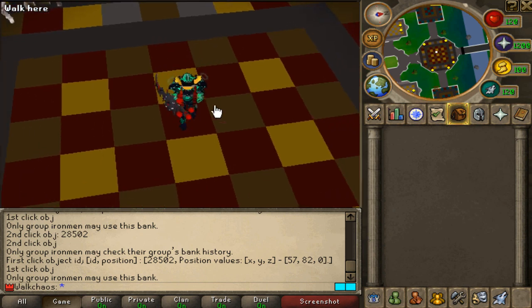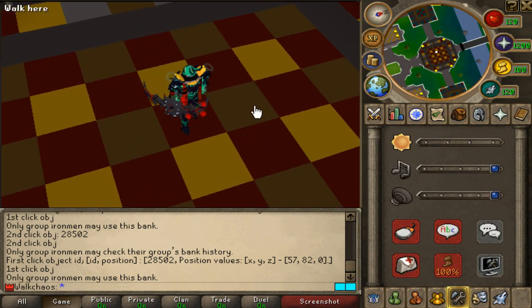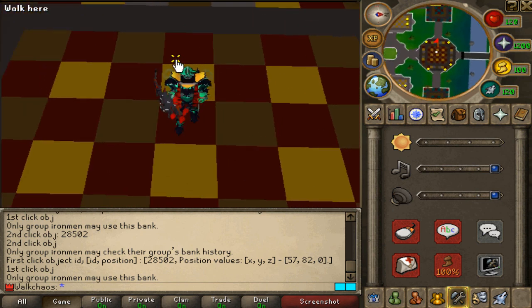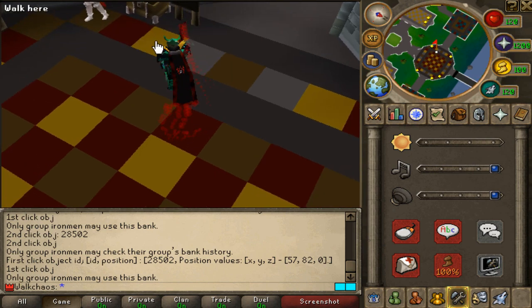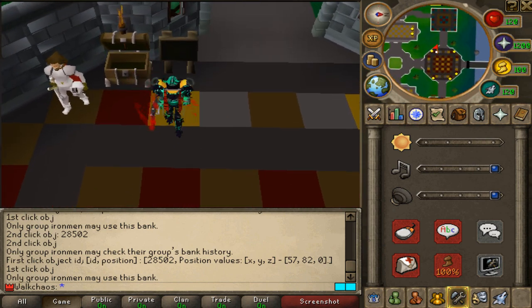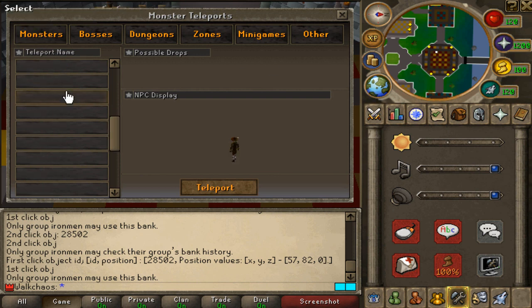Talking about game modes, there are going to be five different game frames you can play the server on: 317, Custom, Old School RuneScape, 652, and 562. There are a bunch of different game modes including all the classic ones you knew, plus the Group Ironman which is brand new to Enchantous. To teleport around you can click on the global teleport menu.